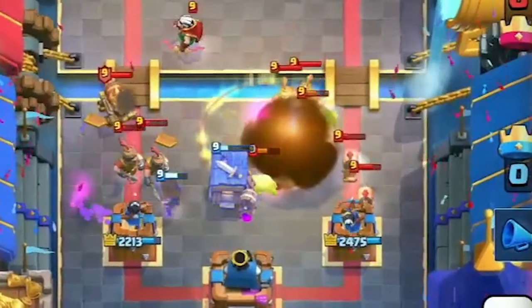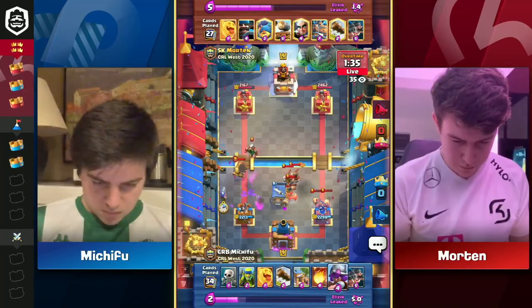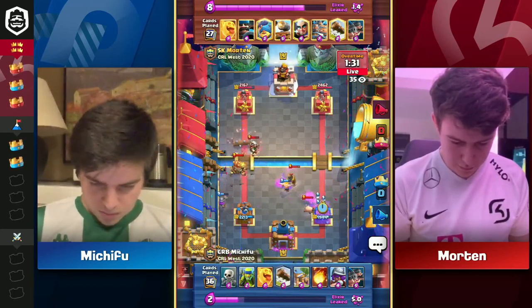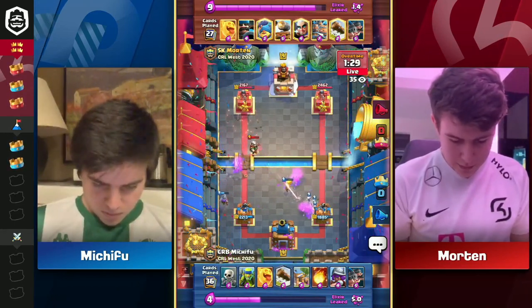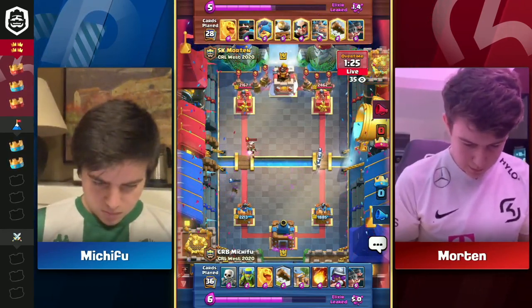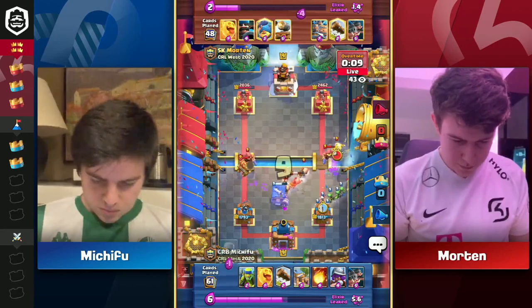Those Skeletons came in and protected the barb hut nicely. That Heal Spirit leaped over the Fireball, so gonna get some decent damage on the right-hand side and take firm control of the lead — that's Morton. 1885 remains in the right-hand lane for Michivu. Here we go.